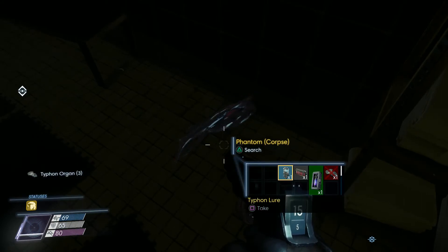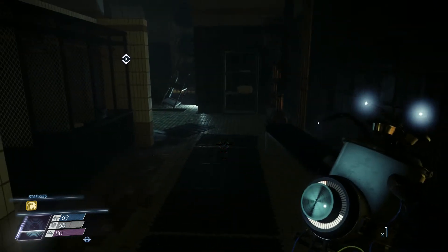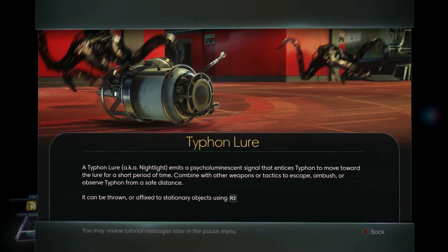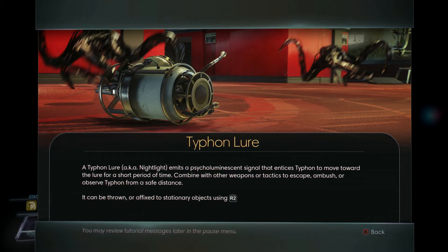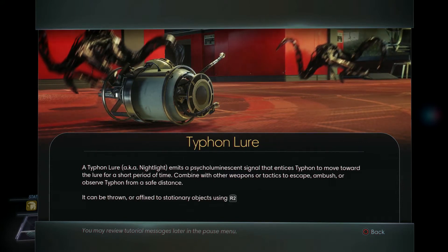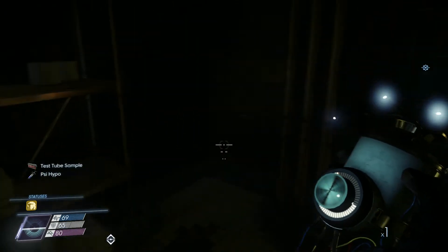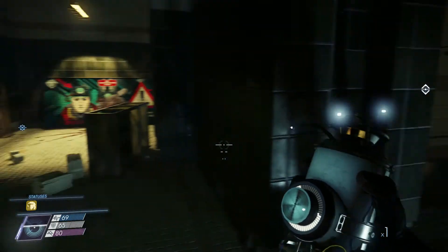Let's take his stuff. He's got a pomegranate. What is this? The Typhon Lure - a.k.a. the nightlight - emits a psycholuminescence signal that entices Typhon to move toward the lure for a short period of time. Combined with other weapons or tactics to escape, ambush, or observe Typhon from a safe distance. It can be thrown or affixed to a stationary object using R2. How fun. It's like a Typhon siren - like a little laser light for a cat. Yeah, just like one of those for the cat. They go running after it.